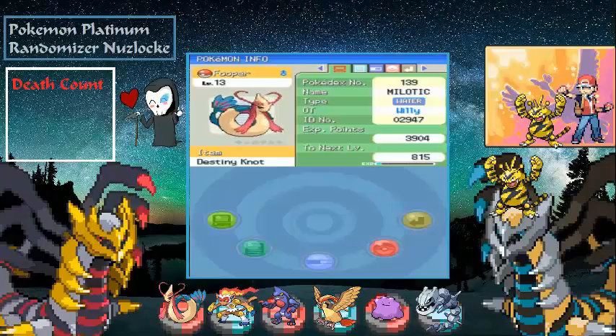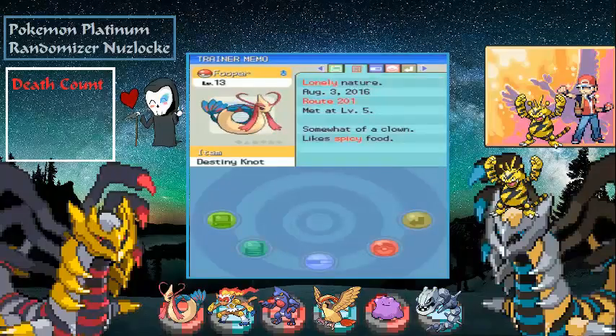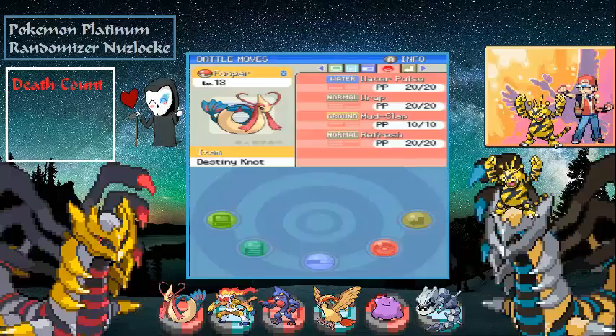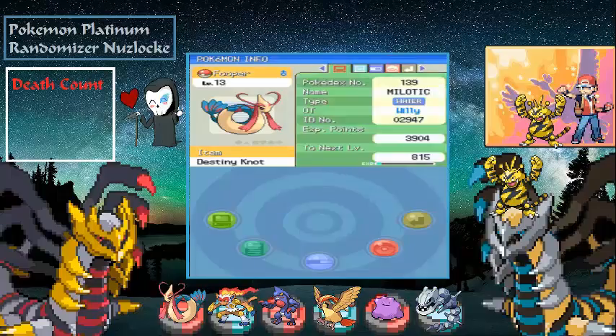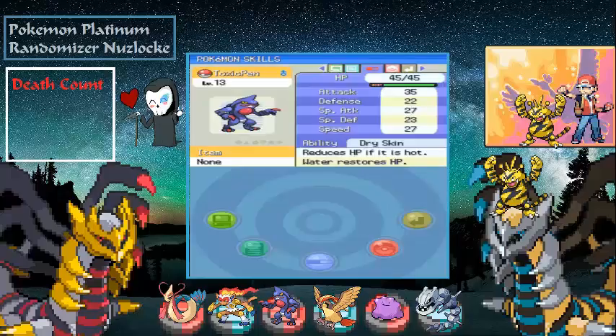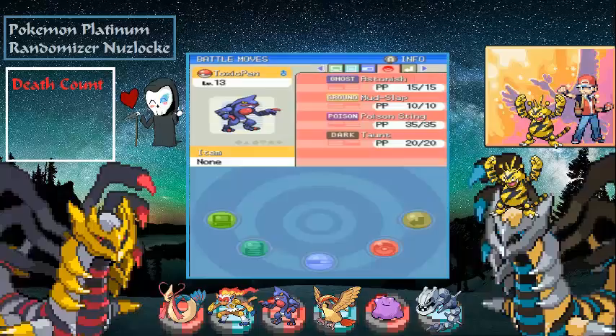Starting us off is Fooper, level 13, my Lotick with the item Destiny Knot, Lonely nature. Special defense is pretty good for its level, with Water Pulse, Wrap, Mudslap, and Refresh. Next we got Toxic Pen, level 13 Toxic Croak, no item, Adamant nature — its attack is going to be awesome, with Astonish, Mudslap, Poison Sting, and Taunt.